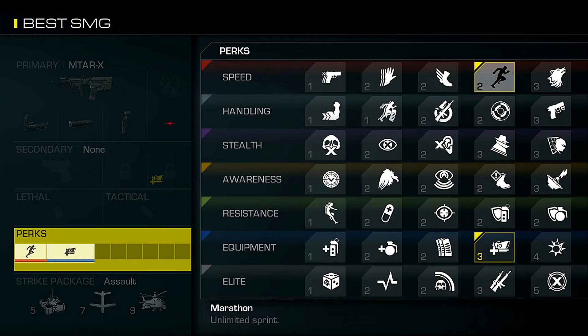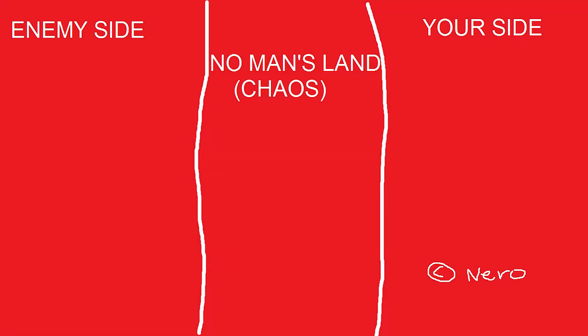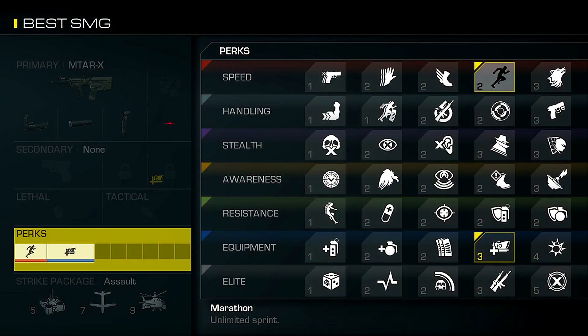The first perk is Marathon. It's simple enough — with a submachine gun you're going to be running around the map trying to get into the enemy's side. Picture a basketball court: your team on the right, enemy team on the left — you want to get on their side and take people out. That's what you do with a submachine gun, and Marathon helps you do that.